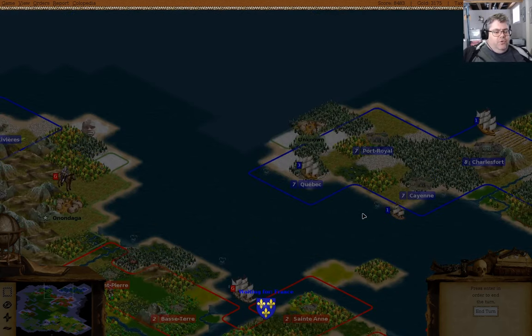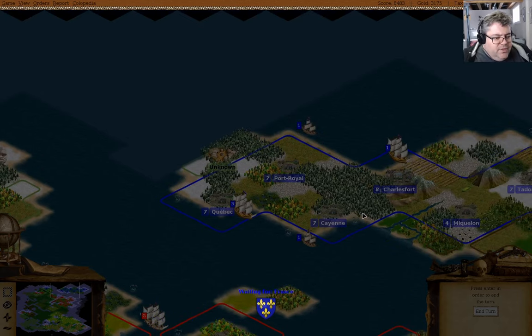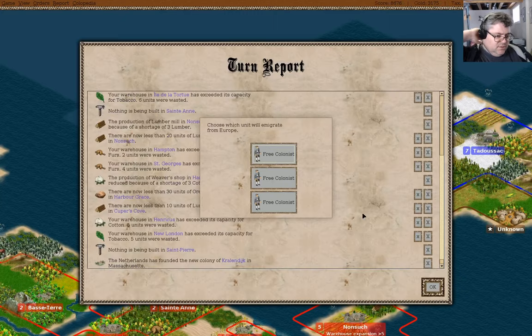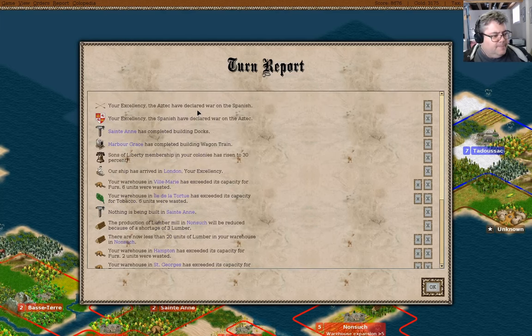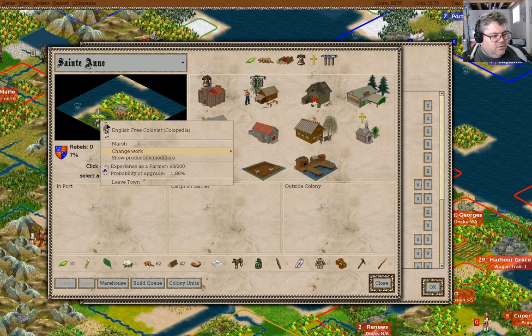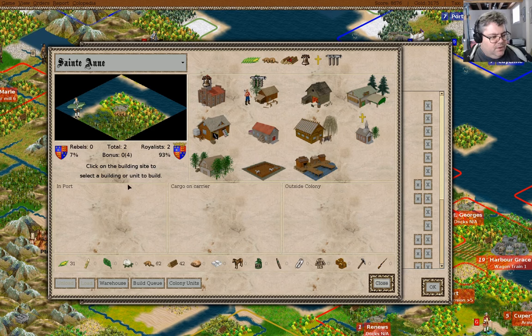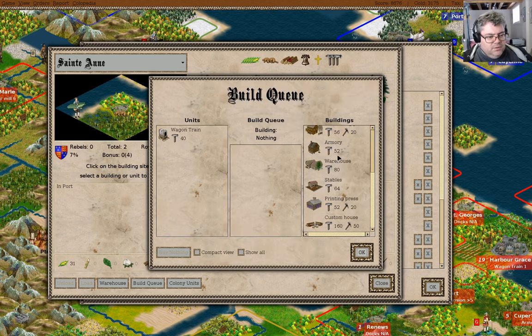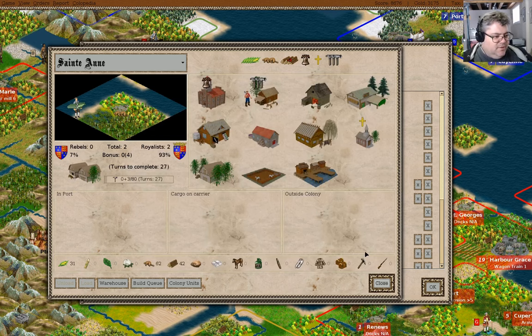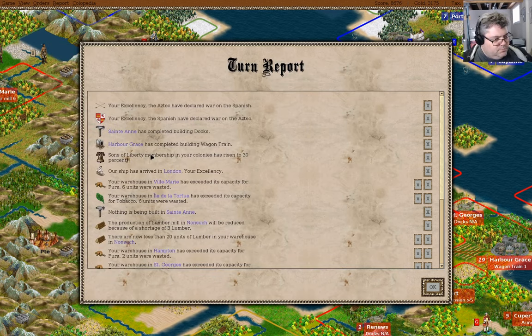We have 3,000 gold. I think I'm going to want to send a couple of privateers to Basse-Terre. We've completed docks over here — you can go and be a fisherman. Harbor Grace has a wagon train — I'm going to send that out to collect stuff.